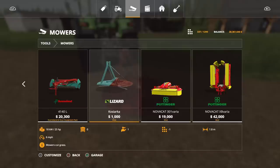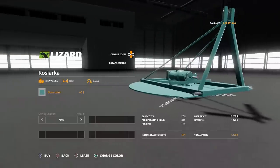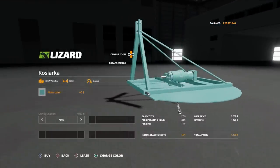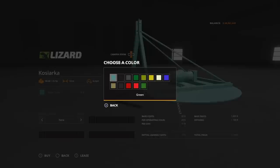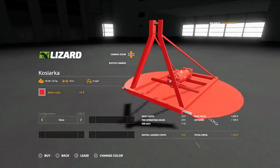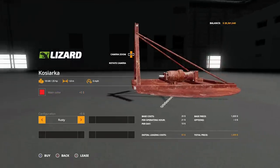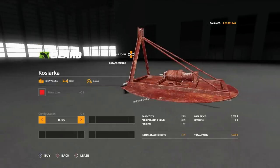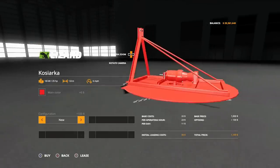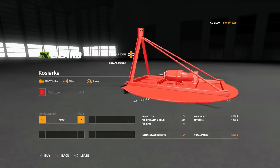Cosiaca — does that mean mower? It's only 1,000, requires 25 horsepower, 1.8 metres, it'll run at six miles per hour. You can see the chains underneath that will flail out and cut your grass. Don't put your hands underneath there. Main colour — you can pick anything from this palette, so you can have whatever colour you want.